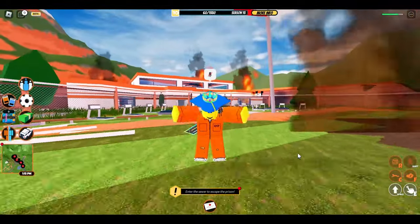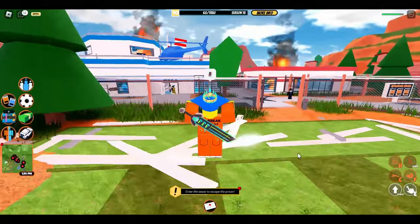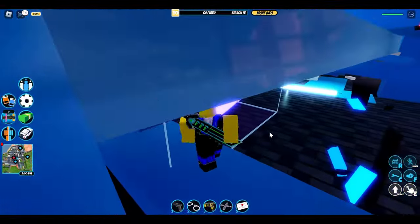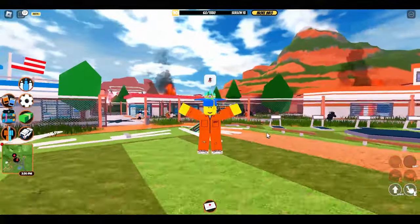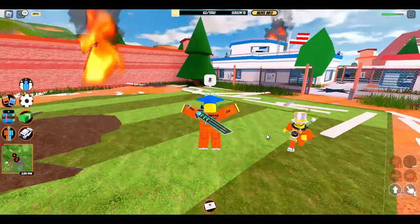Recently, the prison was attacked and sustained a lot of heavy damage. There's a ton of fire and holes everywhere. The police HQ is in an even worse state — it's basically turned into a giant obby. Today the developers finally revealed the brand new prison that will be coming to the game this weekend.